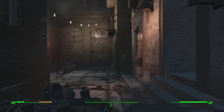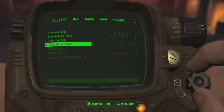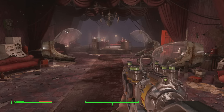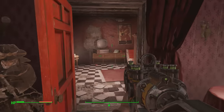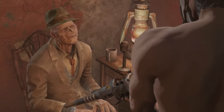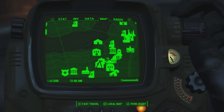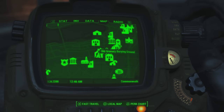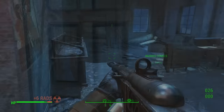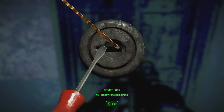Next, we have two pieces of armor from the same side quest: the Silver Shroud. Head into the town of Goodneighbor, pick up the Silver Shroud radio signal from your Pip-Boy, and make your way to the Memory Den at the back of Goodneighbor. In one of the side rooms, you'll find Kent Connelly, who will give you the quest to become the Silver Shroud. This sends you to Hubris Comics, located right here on the map. Inside, there are unique items including Grognak's Axe, found in a case on your left as soon as you enter.